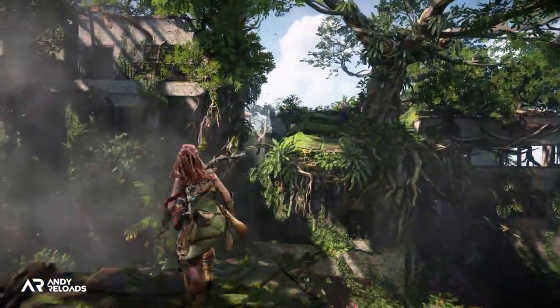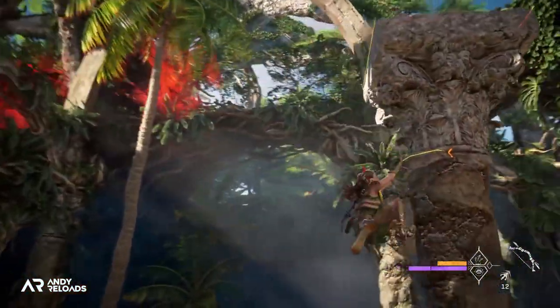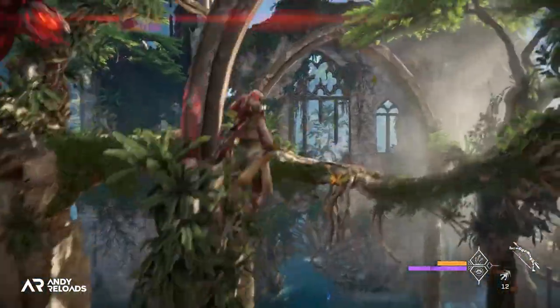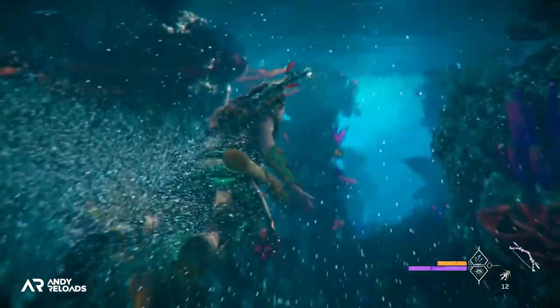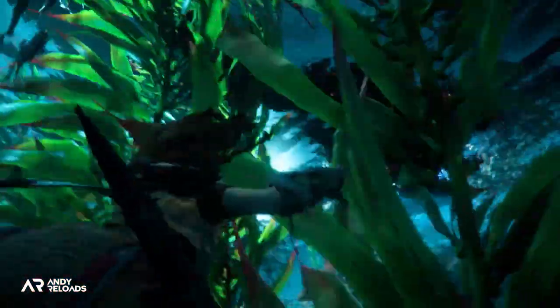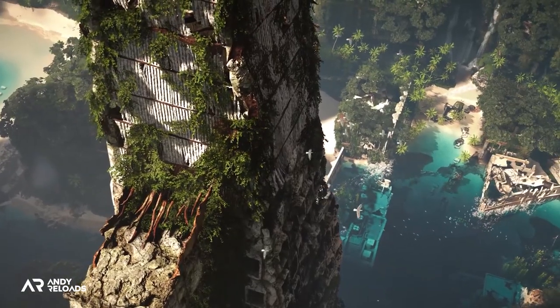Lead systems designer David McCullen said Aloy can climb freely across huge sections of different terrain, with a traversal system less restrictive than the first game. We can climb vertically across the dense world and submerge ourselves in underwater ruins, opening up a whole new aspect of exploration. Combined with discovering real-world landmarks you may recognize in real life — I am very excited.